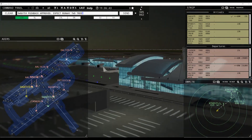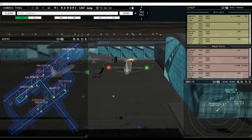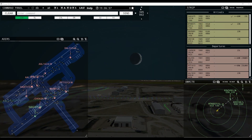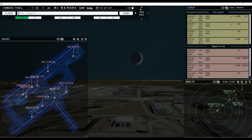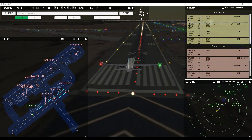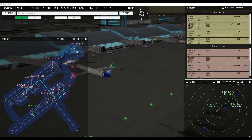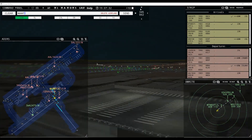Swift Flight 6759, pushback approved, expect runway 23 left. Mountain 8571, runway 23 right, clear to land. 9572 Echo entering final runway 23 left — Frontier 1013, wind 345 at 2 knots, runway 23 left cleared for takeoff. SkyWest 5413, pushback approved, expect runway 23 left. Runway 23 left cleared for takeoff, Frontier 1013. SkyWest 5413 continuing. 66 Mike Tango, 66 Mike Tango.